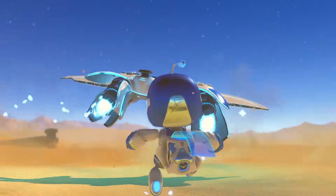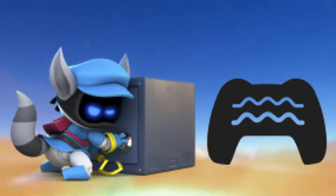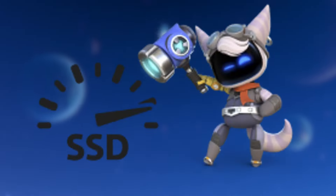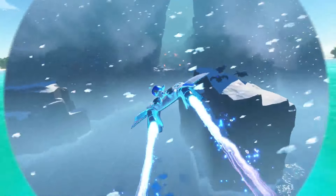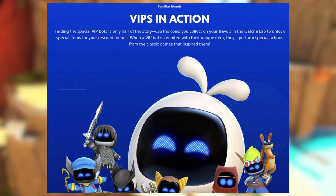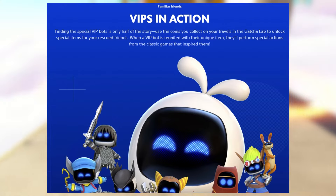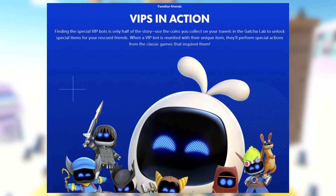Thanks to the website, we got some more VIP bot confirmations: Sly Cooper, the Yharnam Hunter from Bloodborne, Daxter from Jak and Daxter, Rivet from Ratchet and Clank, and The Boy from The Last Guardian. We also have more info about the VIP bots - finding the special VIP bots is only half the story. Use the coins you collect in the gacha lab to unlock special items for your rescued friends. When a VIP bot is reunited with their unique item, they'll perform special actions from the classic games that inspired them.